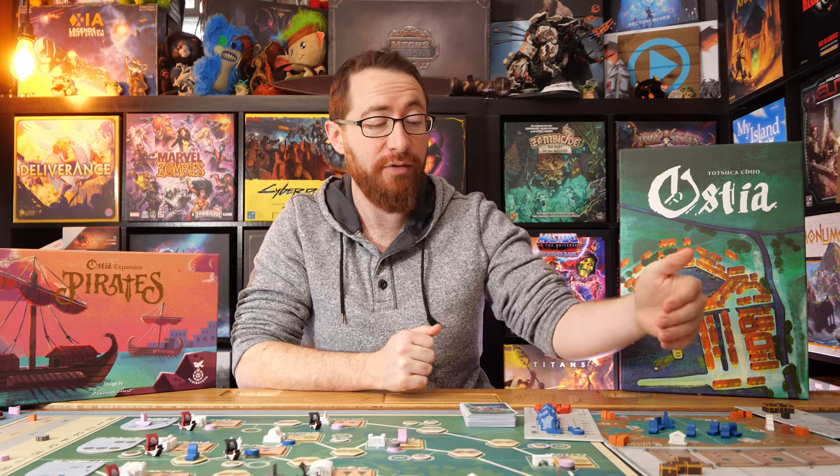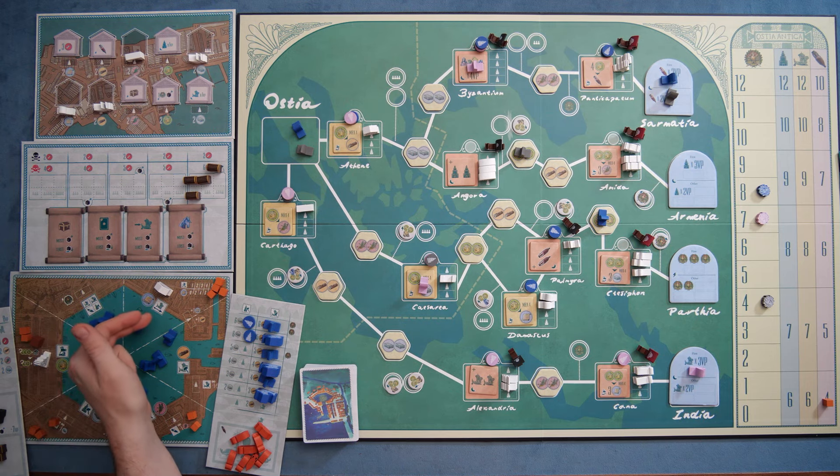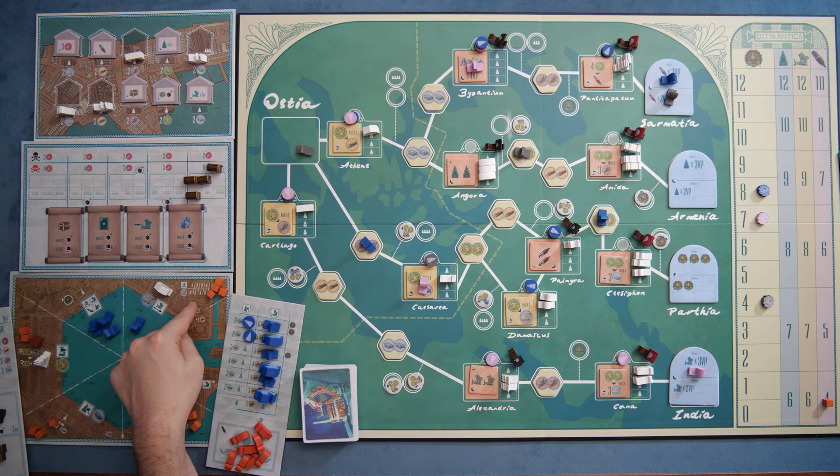Starting from the beginning, the first action is moving ships. When you take a move ship action, you're going to take one of the ships and move it along one node, although you can pay the papyrus to be able to move more nodes if you want, which can be very helpful at times.